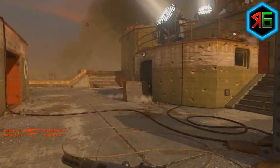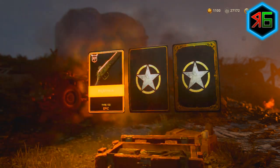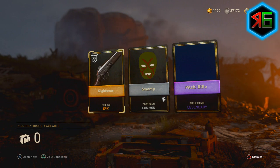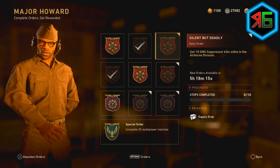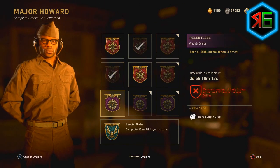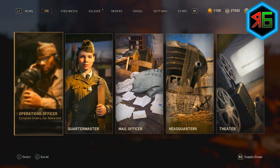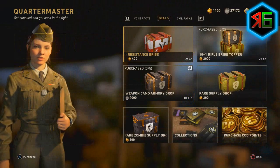First, if you've got any supply drops, make sure you open them. If you've got any bribes, open those as well. The reason this is good is you can open them and get items, and if you get any duplicates you'll also earn more armoury credits. You can earn lots of supply drops by going to the orders — there'll be daily orders which let you earn supply drops and armoury credits, which you can use to buy more supply drops or items in the collections.